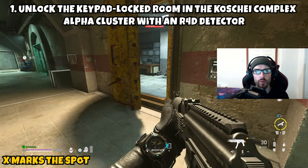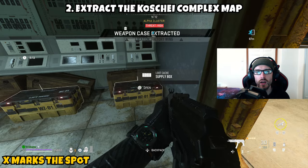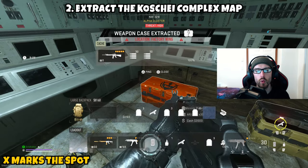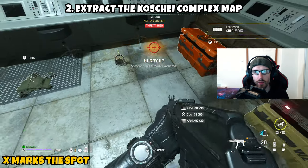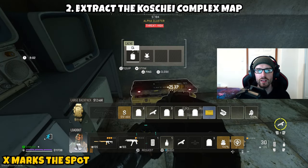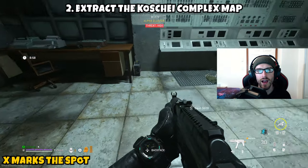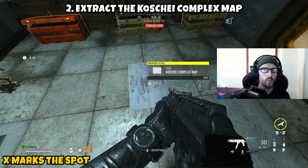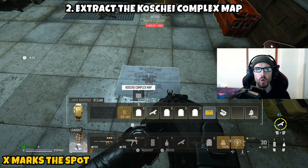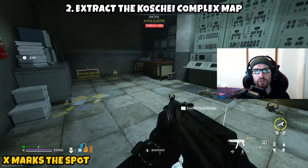Once you unlock the room and get access to it, that wraps up part one. Part two is asking us to extract the Koshai Complex map. Directly in front of you on the floor will be the Koshai Complex map — pick it up. The only thing left is to extract safely. The good news is there's always an exfil in the Alpha Cluster, so head across the room, call in the elevator, wait for it to arrive, get in, close it, and exfil safely with the Koshai Complex map — wrapping up this mission and Tier 2 of the Crown Faction.